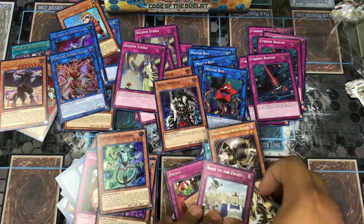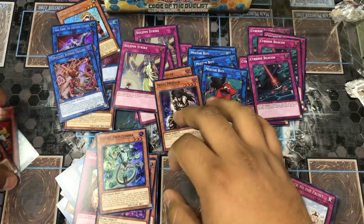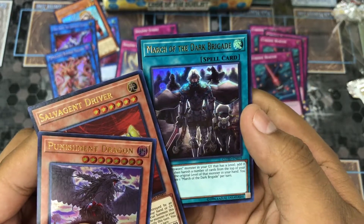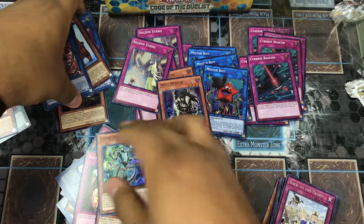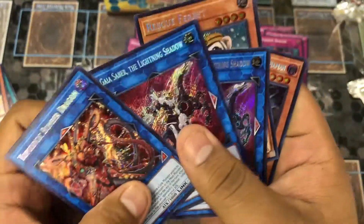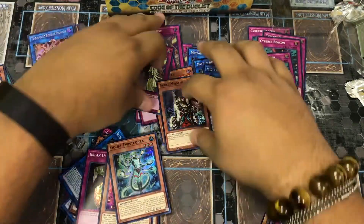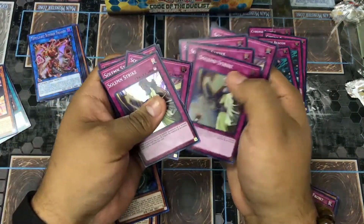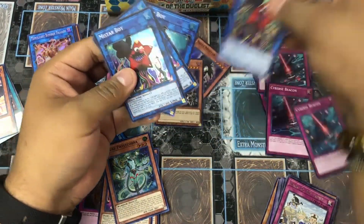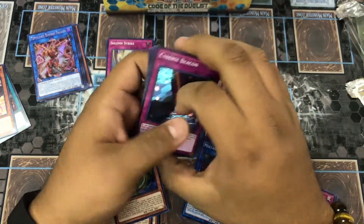We got a lot of great pulls on this one — great rares, great supers. Let's look into our secrets and ultras. We have Punishment Dragon, Savage — Seven Driver and March of the Dark Barrage. Our secrets: Bomber Dragon — beautiful — two Gaia Saber the Lightning Shadow, a Rescue Ferret, and Lumina Twilight Sworn Shaman — insane! A total of eight Solemn Strikes in super and a total of four Mistar Boys.